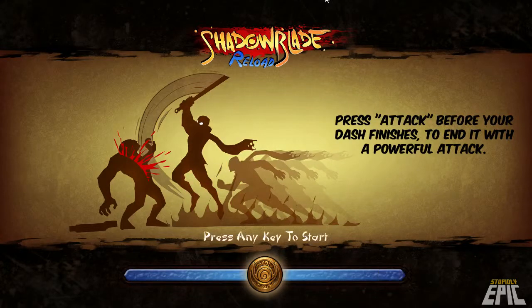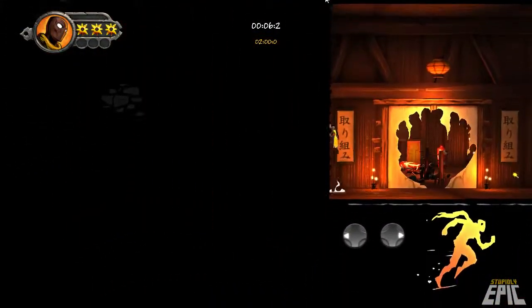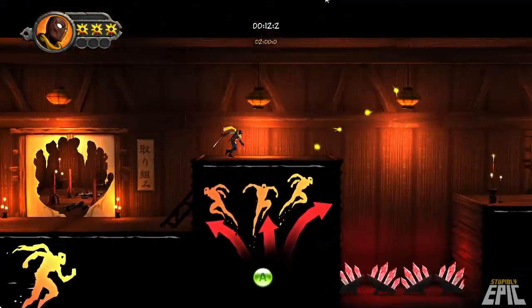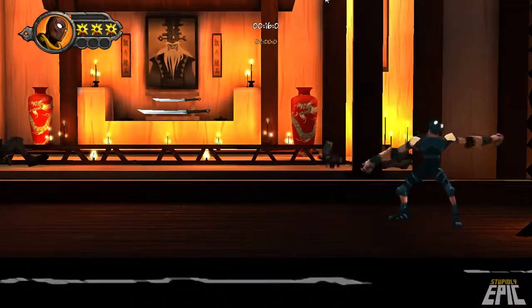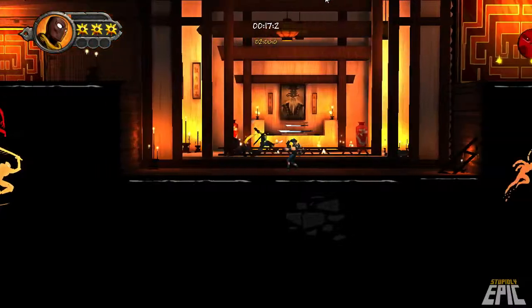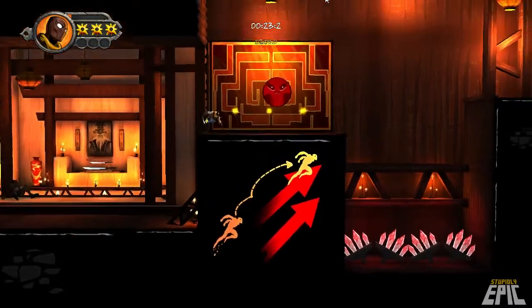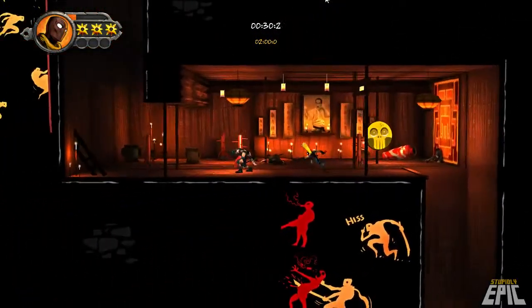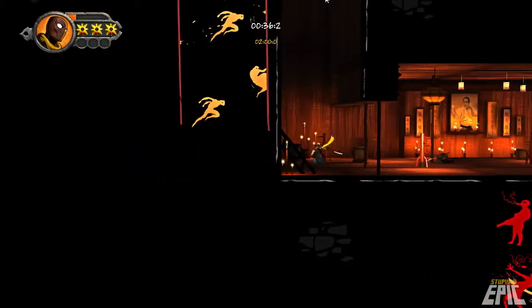Press the tap before your dash finishes to end up with a powerful attack. So left and right — jump. Climb. Kind of reminds me immediately of Mark of the Ninja. Uh oh — is this guy Smelly Jack? Is that it? Okay.